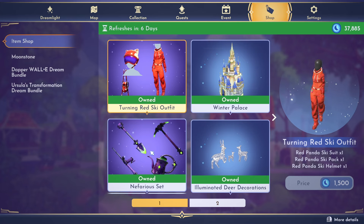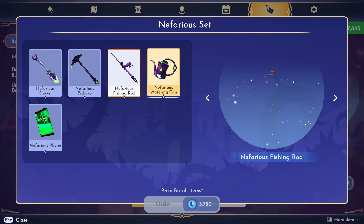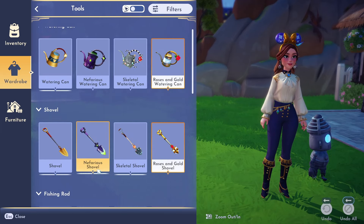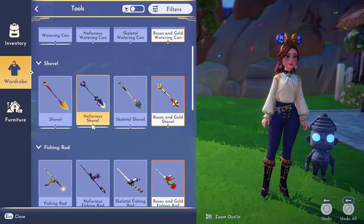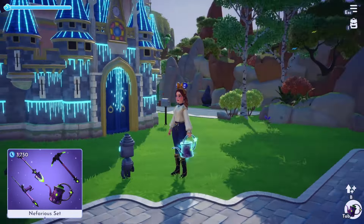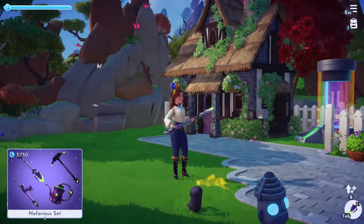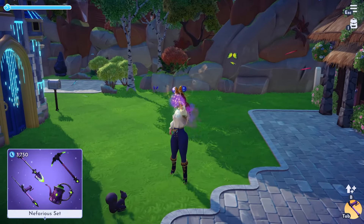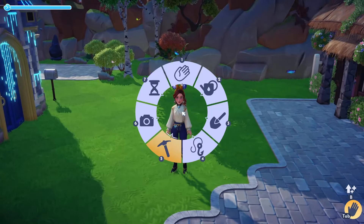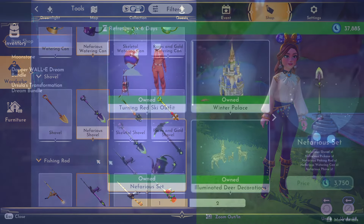Next up we have the Nefarious Setback tool set, which is lovely. I got these first time round purely because they were purple. To equip them, go to your wardrobe, then tools, and select the ones you want. The phone just gives you a green screen once equipped. You can see the watering can, the shovel which is beautiful, the fishing rod, and the pickaxe. I'm always using potions so they're a bit hard to see, but those are the tools in the premium shop this week. The Nefarious Set is 3,750 moonstones.